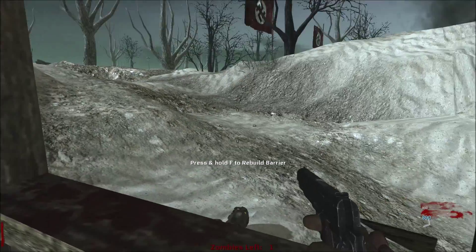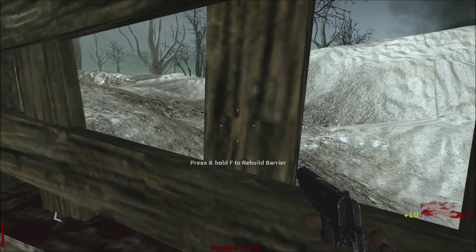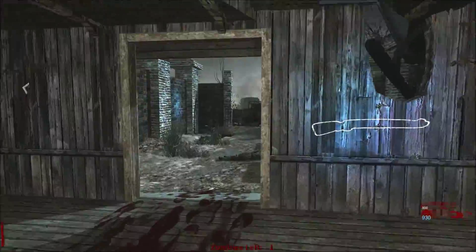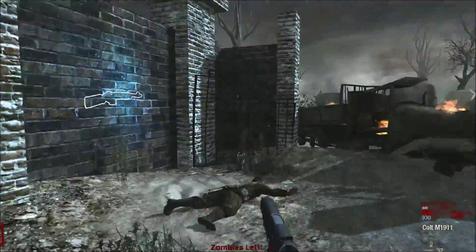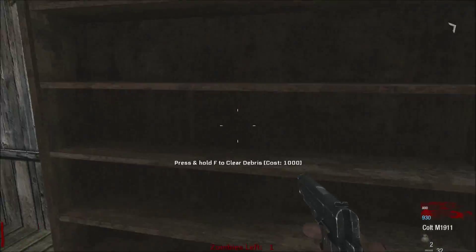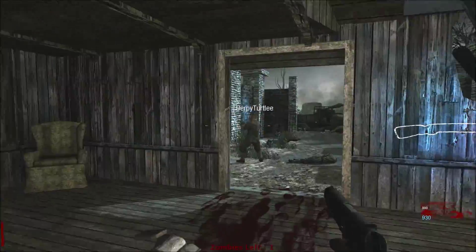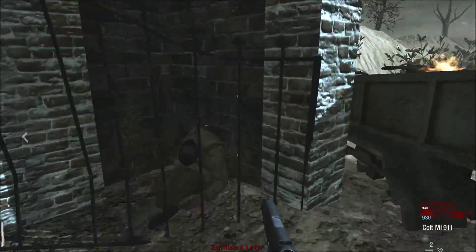One player comments the other should see their graphics — 'this is so shit.' Asked about resolution, they don't know, but note there are large black bars on the sides so it's not fullscreen. Zombies start breaking through and one player can hear them but can't see where they are.